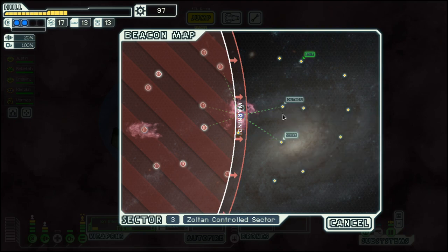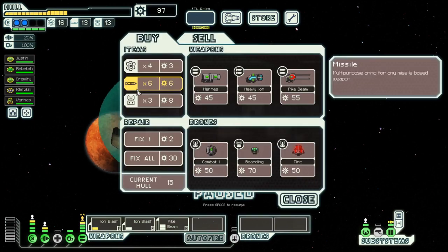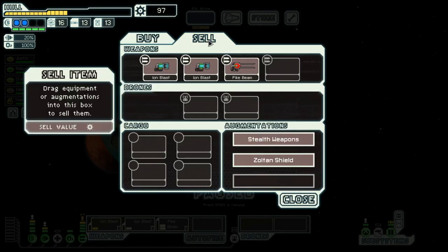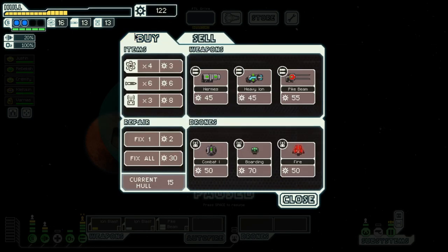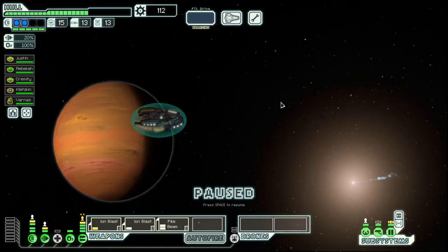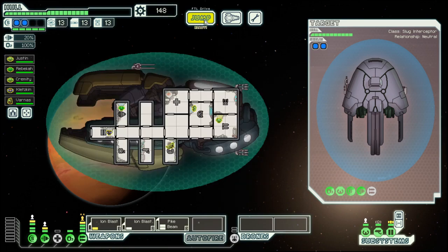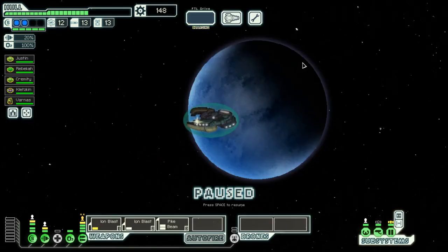Piloting still needs a bit. We have a store here, then a distress, and then towards the exit. Hopefully this store has something useful. Not really — Stalt's weapons does not help if we don't have cloaking. So let's just repair a bit. And we have this distress here — I give you a bit of fuel and you give us loads of scrap. And then we move on.